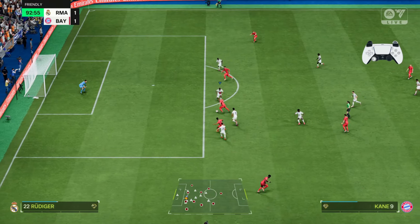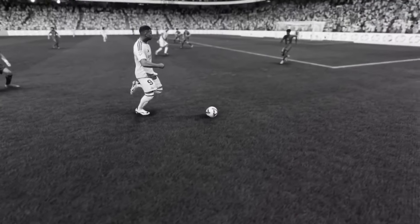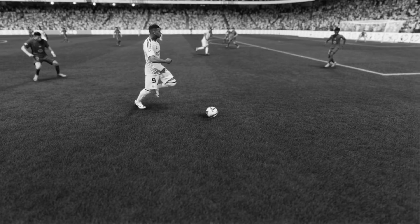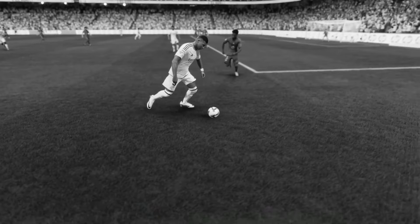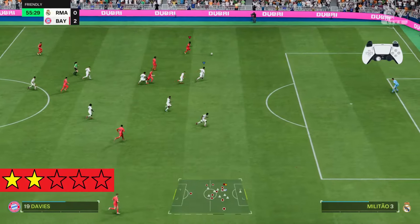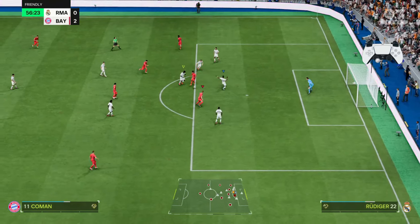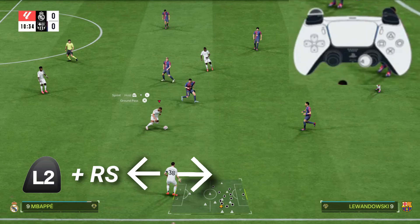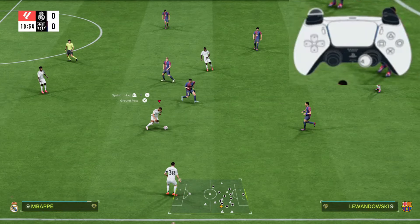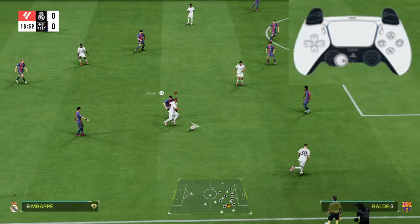The stop and go is a new skill move with the potential to be a speed boost meta. It's overpowered because of its bait animation — your player first stops and pretends like he's turning back to bait the opponent's defender, then immediately continues forward and pushes the ball to accelerate away. Surprisingly, it's a 2-star rated move, meaning almost all players can perform it. To do it, hold L2 or LT while flicking the right analog in the opposite direction your player is facing, then flick it forward — your player exits with a heavy touch.